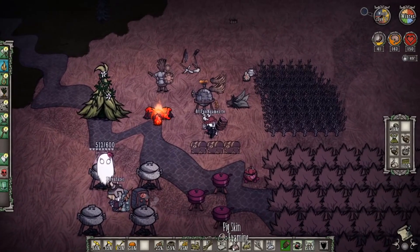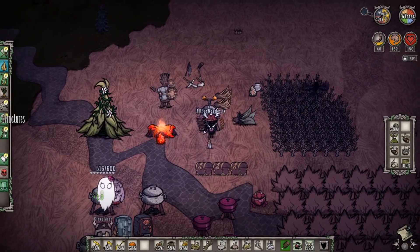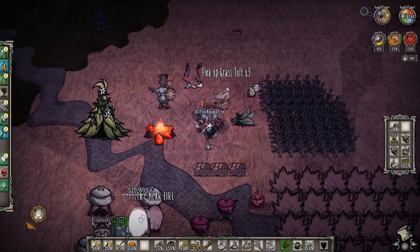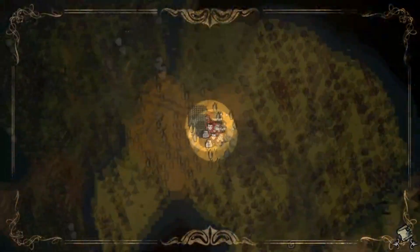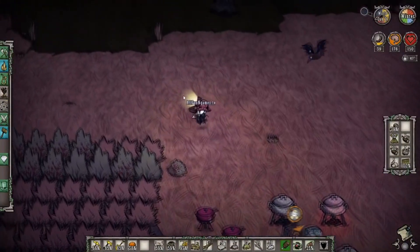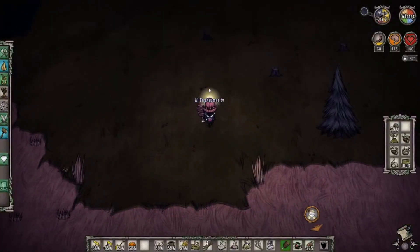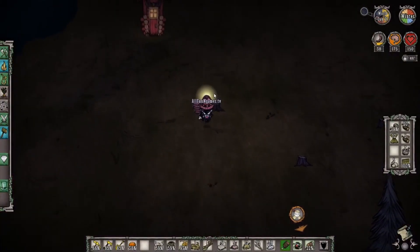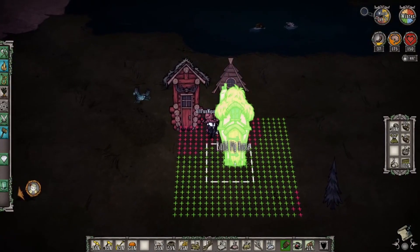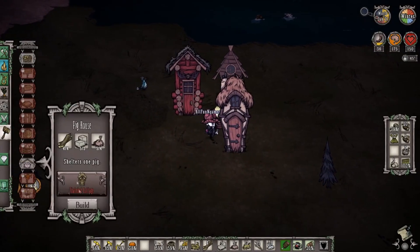We're going to take our pig skins, our boards, and our cut stone, go to our structures tab, and now we can make what is called a pig house. Pig houses are great — they basically relocate pigs close to you. Pig houses are great to have close to your base, as long as they're not too close to the base, because come day 31 we're going to have a whole other problem on our hands.